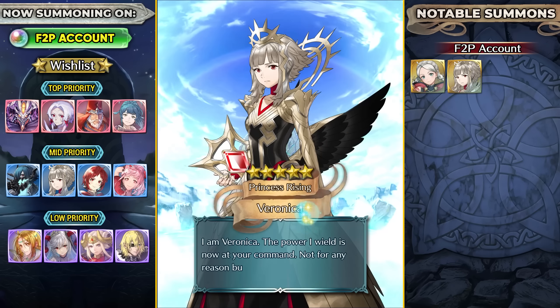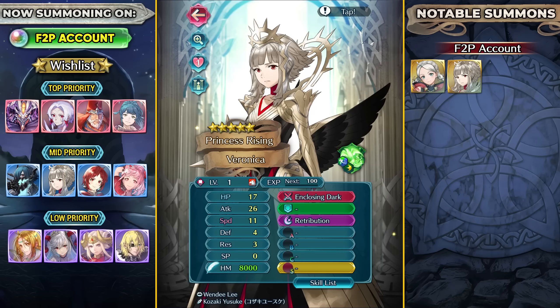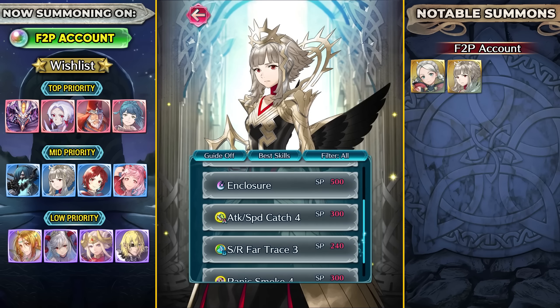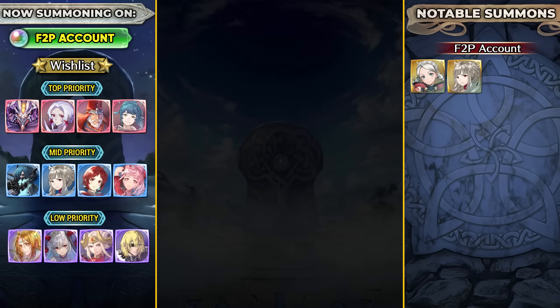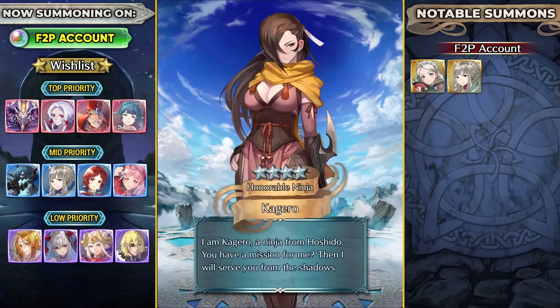I'm going to get Veronica here as the five-star focus unit - the first five-star focus. That is pretty good. Minus speed, plus HP - that's completely fine. She does have decent fodder, but I think I'm probably just going to merge her, honestly. I hope that Formortis can also show up - have some mercy on my account and just show up. That would be pretty nice.